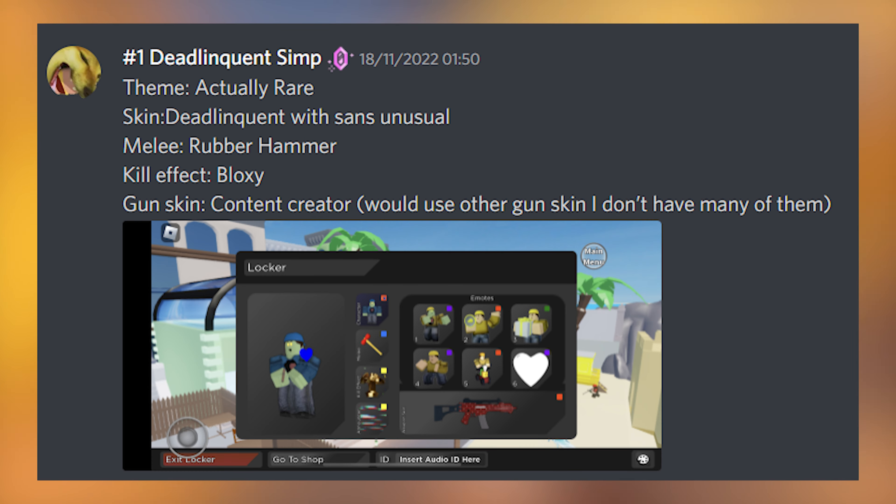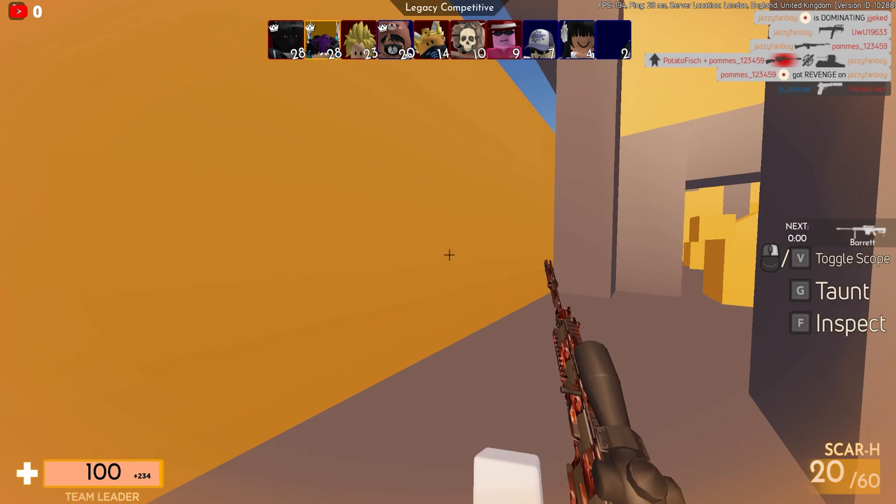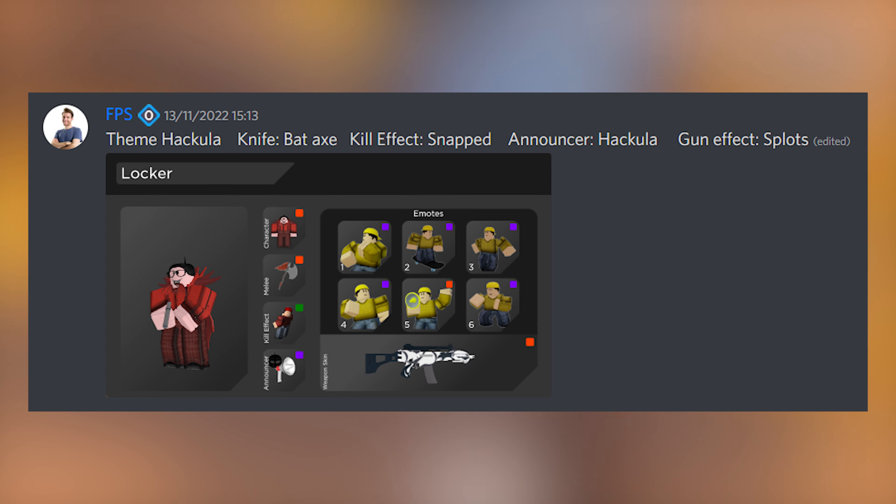Thirdly we have Delinquent Simp, whose theme is Rare. Skin is Dead Delinquent with the Sans unusual, melee is Rubber Hammer, kill effects is Block, and gun skin is Content Creator — though he noted he'd use other gun skins if he had them. The Dead Delinquent is one of my favorite skins and having the Sans unusual on it is really rare. GG on that, Delinquent Simp.